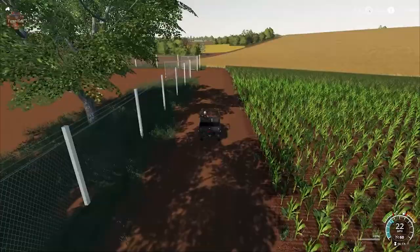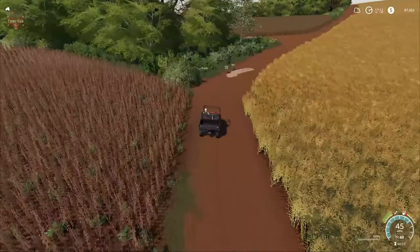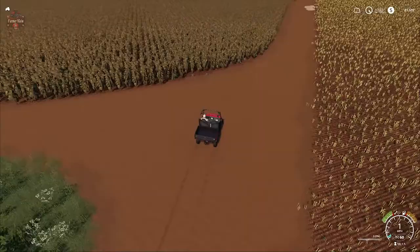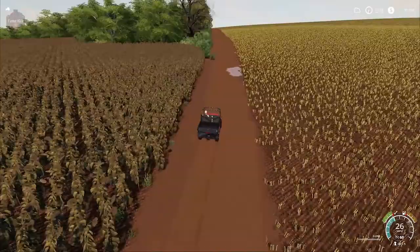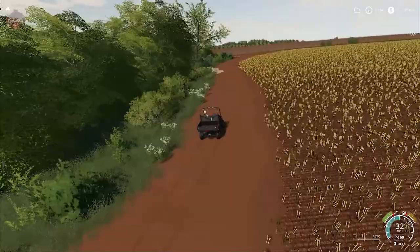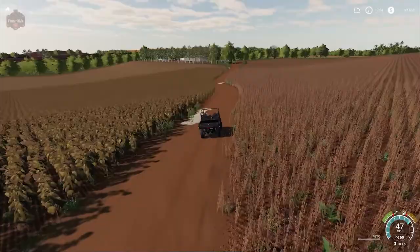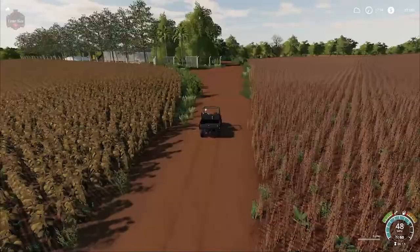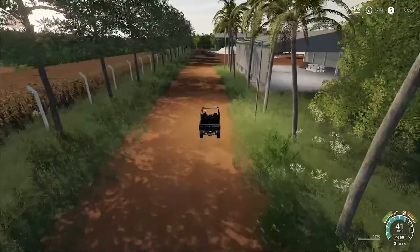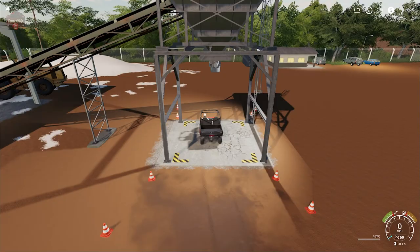This is the road we'll take to get to our lime bulk buy point. Overall, this drive also gives us a good idea of the field terrain — it feels more like rolling hills than rough terrain. Here we have the lime buy point where we pull our trailer in underneath the hopper to acquire our lime.